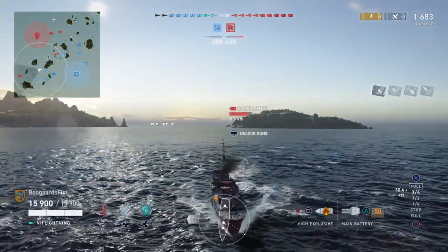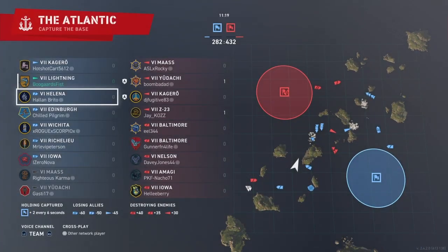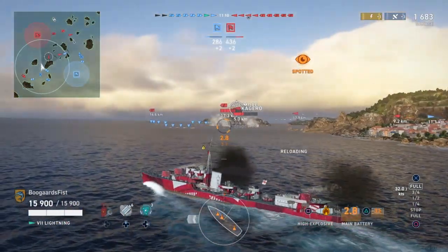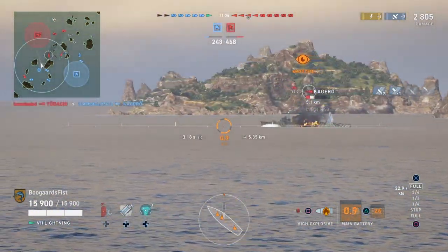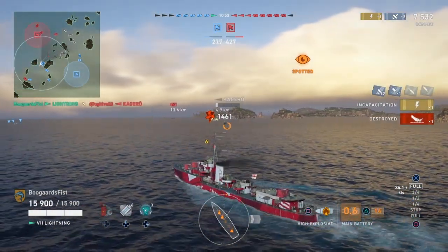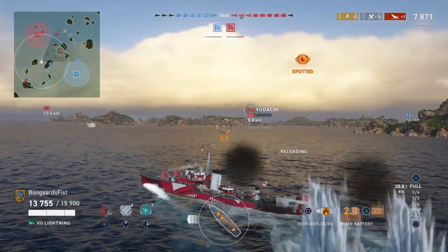Maps for ranked include Northern Waters, Trap, and Land of Fire - all familiar maps. New maps are being added for the upper tiers of the game, intended for tier 6, 7, and legendary tier: Sea of Fortune, Sleeping Giant, and Tears of the Desert. These are a bit bigger to accommodate the larger ships at legendary tier.